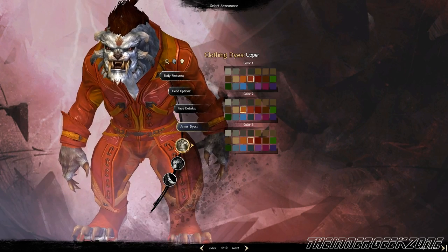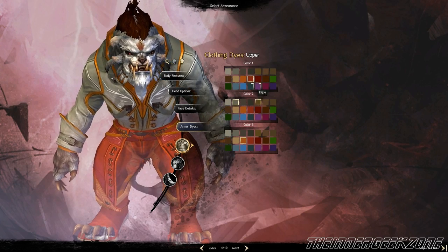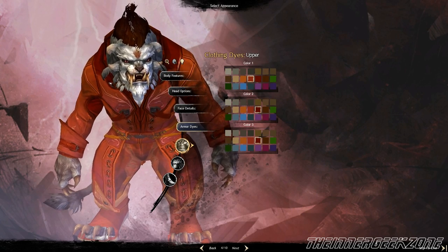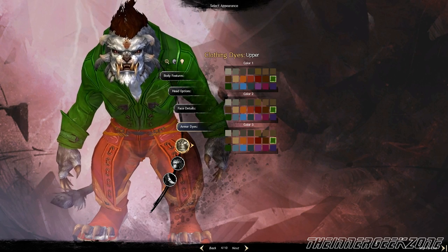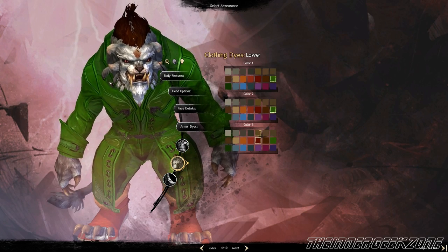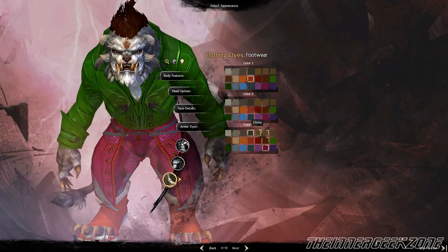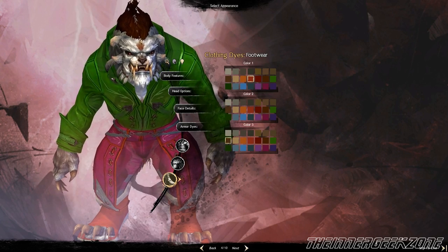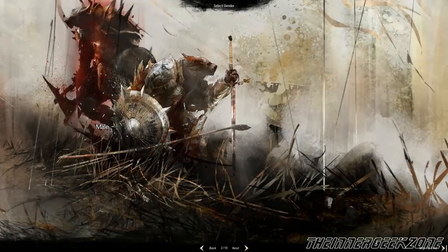Then you'll be able to set up the dye color for your starting outfit. This is the outfit your character is going to start out with — not as awesome as the outfits we were looking at for the overall professions, but still a pretty neat little outfit and you get a chance to customize it with limited options. Based on the colors you've unlocked in the game, you can go in at any time and adjust these colors once you're in game.